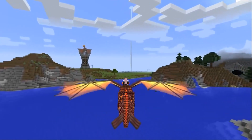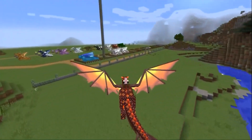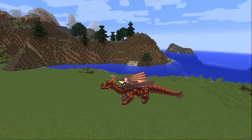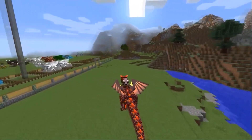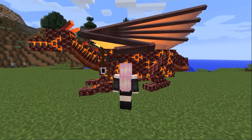On a dragon, you can even dive under the water and fly back out. To land, simply direct your dragon to the ground — as soon as it touches the ground, it will fold its wings and stand on its feet. We dismount the same way as from a horse, with the crouch button.